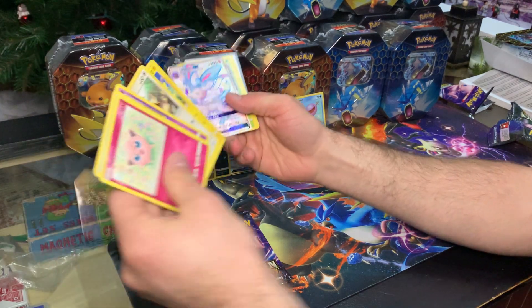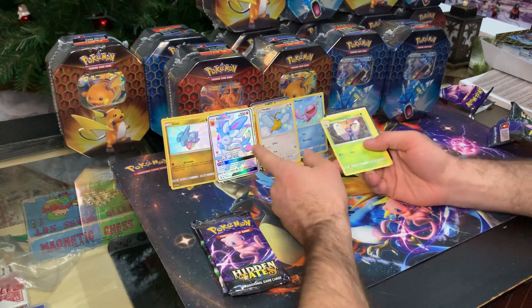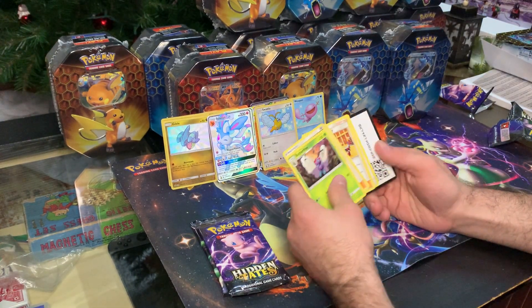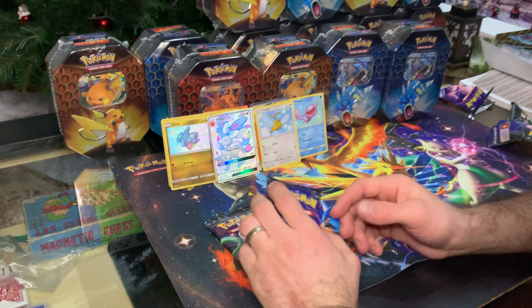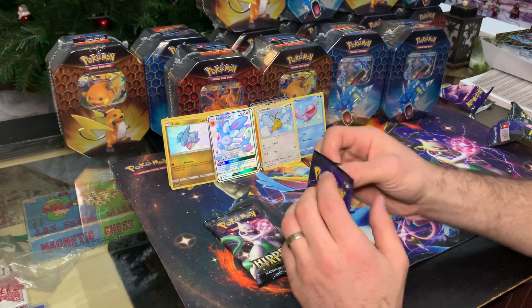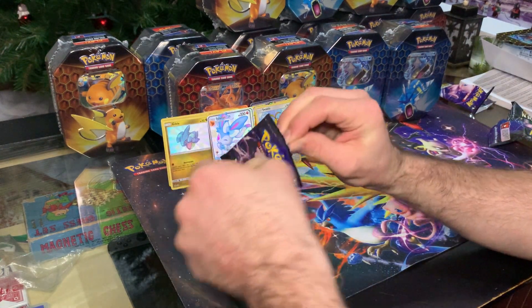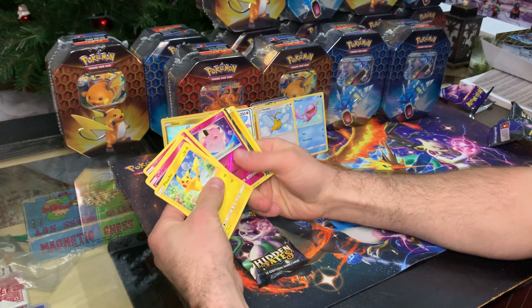Oh baby, that's what I'm talking about — are you kidding me?! I've been getting all of the Eeveelutions, and every single time I get a PSA 10 they sell for like $300. That right there — if it comes back at 10, that's $300. And I was going to make $800 on all of this, and that's not even counting all the Charizards.